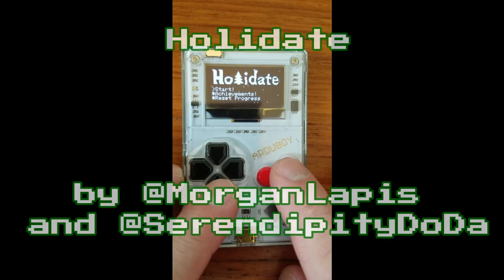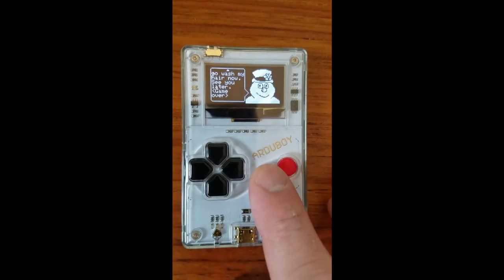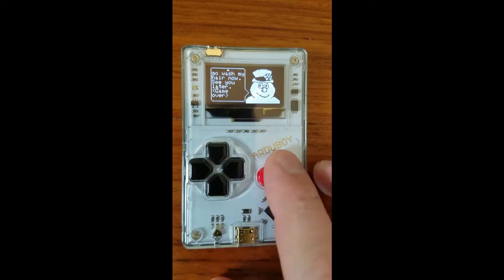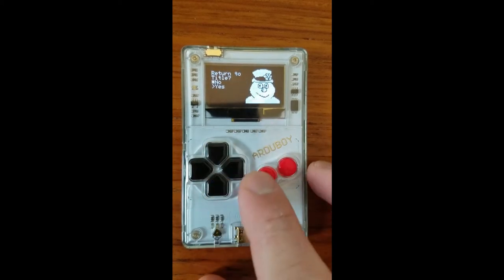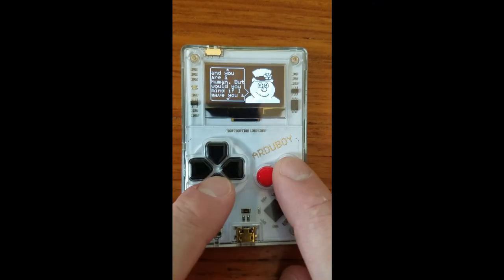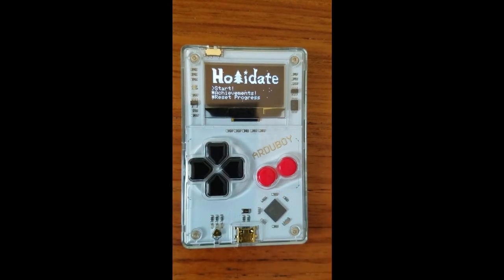And then there's Holiday, by users Morgan Lapis and Serendipity Doodah. I can easily say I've never played another game like this on Arduboy, and it's definitely one of the most unique games I've played on any platform recently. In this game, you meet up with Frosty the Snowman. In a series of response-based story arcs, you can possibly end up dating Frosty. He'll ask you back to his igloo, and the rest is left to chance slash fate. Frosty always seemed to melt away at the last minute the few times I tried, but the creators promised multiple endings, and I think may have even added more since my version was released. Of course this one fits the theme — it's Frosty the Snowman like you've never known him before.